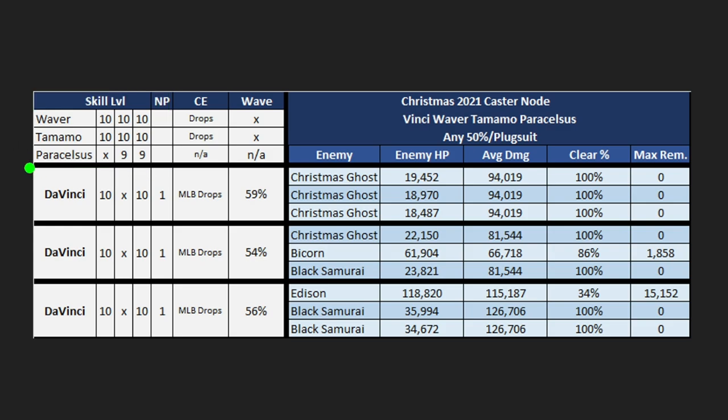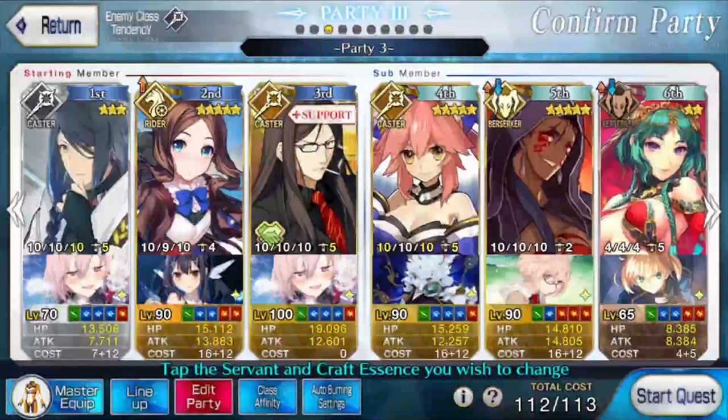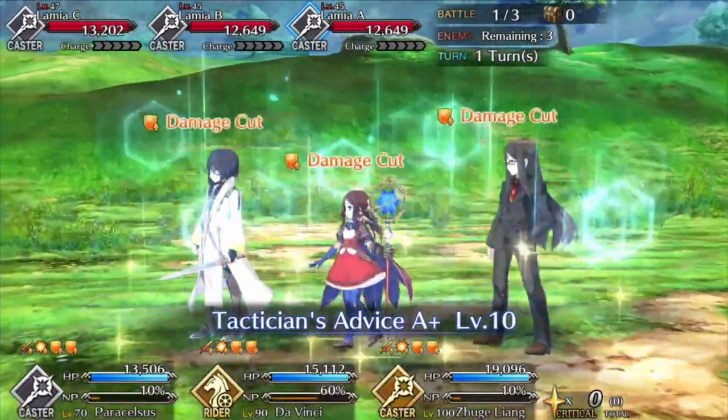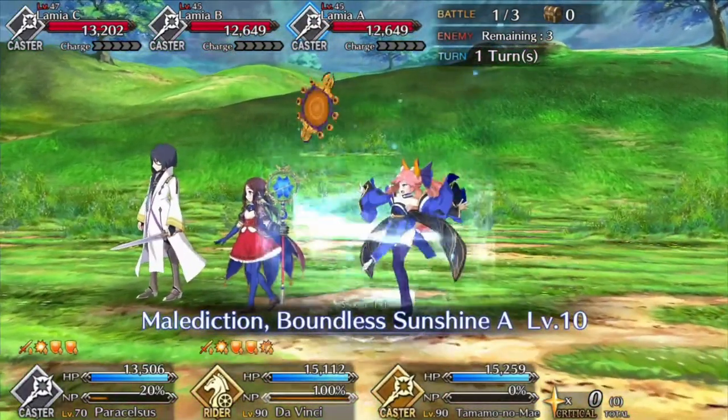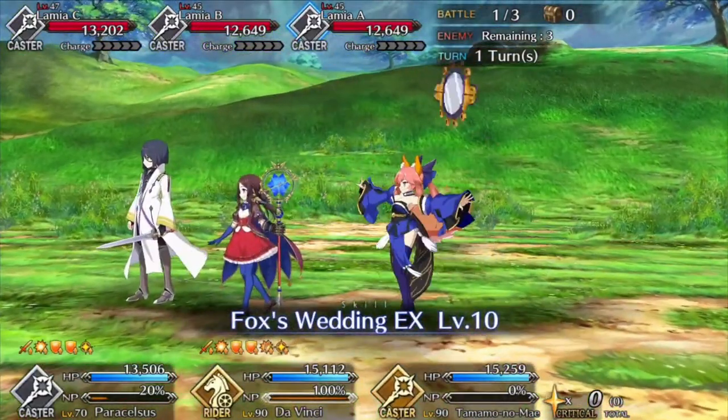We'll be using Plugsuit in this comp with Waver, Tamamo, and Paracelsus. If you had Nero Bride instead of Paracelsus it actually makes the comp clean even at NP1. We managed to make do with Paracelsus at only rank nine skills — he's not taking out a wave, just providing support for Da Vinci. This gives you a more free-to-play option: you might have Waver and Paracelsus and find a Tamamo, or have Tamamo and Paracelsus and find a Waver, or have all three and find the Da Vinci on support.